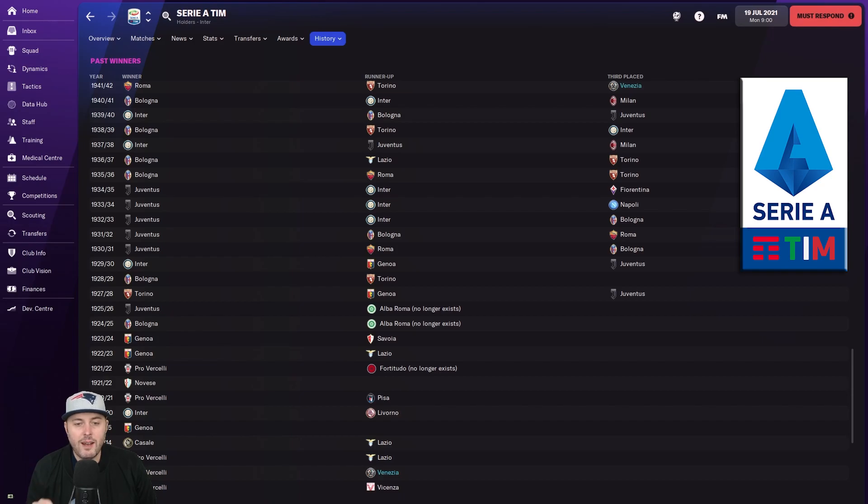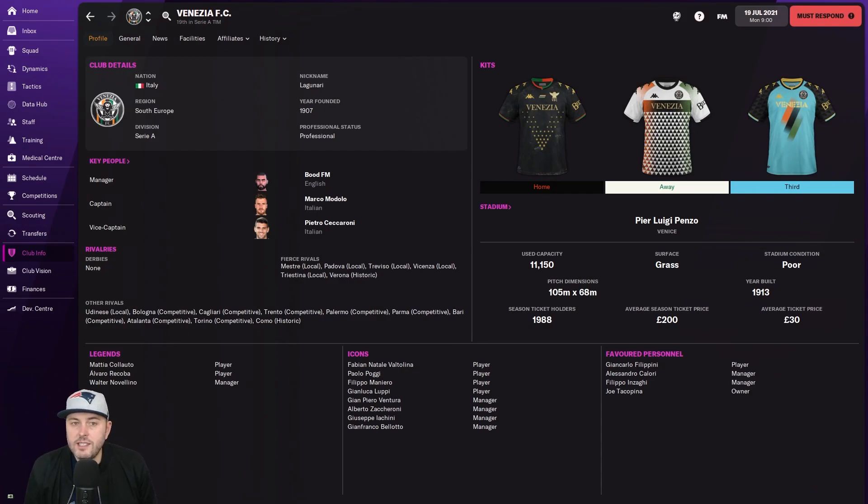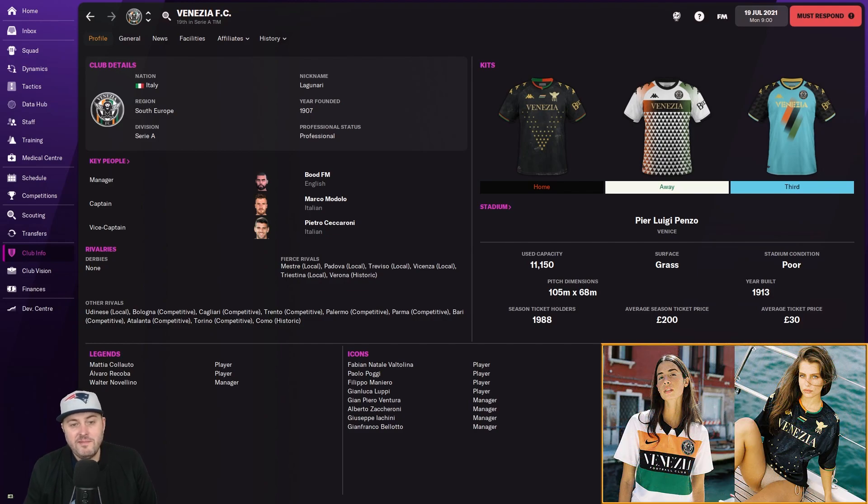They actually finished second once, but I think that might be the modern Serie A classification as their highest finish. The nickname - I'm going to try and say it - is Lagunari. I'm not sure what it means, I've not looked it up. I like you guys getting involved, so let me know in the comments. Founded in 1907, of course I'm the manager. Fierce rivals with a few teams - Verona perhaps a historic rivalry - and they play at the Pier Luigi Penzo, only 11,000 capacity.